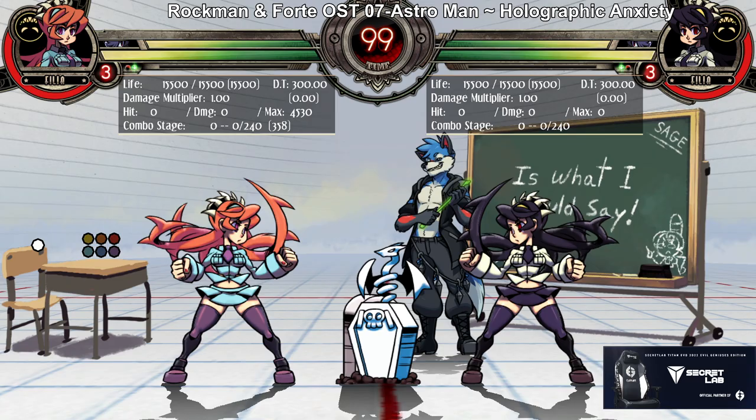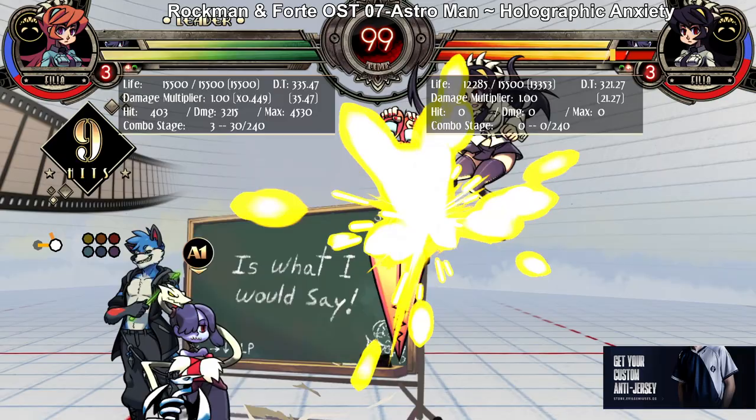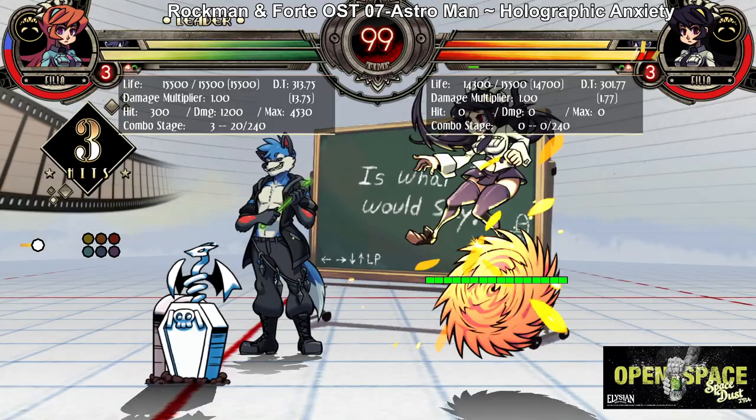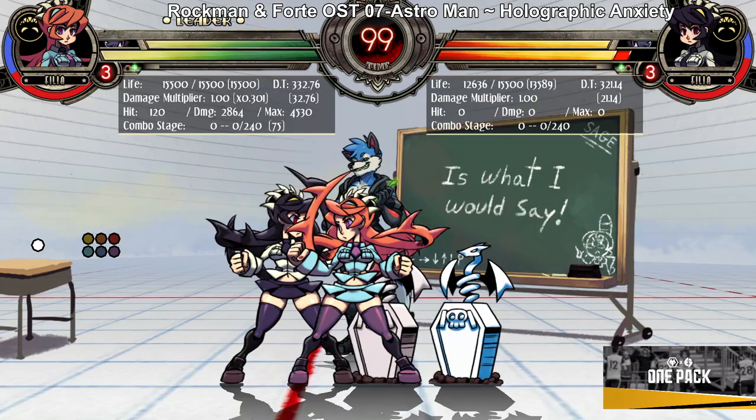The first assist is Squiggly's Dragonbite Assist. This assist is a horizontal lockdown assist, so it's really good for pressure and block strings. One of the nice things about this assist is that it actually re-stands the opponent. Re-stands in this game are broken because it basically forces the character to take every possible mix-up in the game.